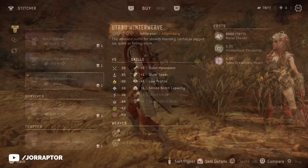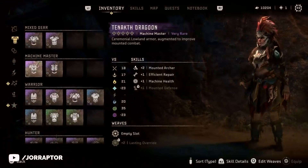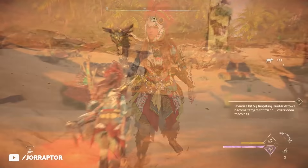I like the Utaru Winterweave a bit more because it's red, and it's a great armor for stealth. The Kultenacht Dragoon armor you can buy at the Hunter in False Edge is really amazing thanks to the awesome helmet with the Velociraptor-like eyes and hair. This might be my favorite look in the game. It's for the Machine Master playstyle, and if you didn't know, I made a big video on that playstyle because it's way better than I first thought - link in the video description.